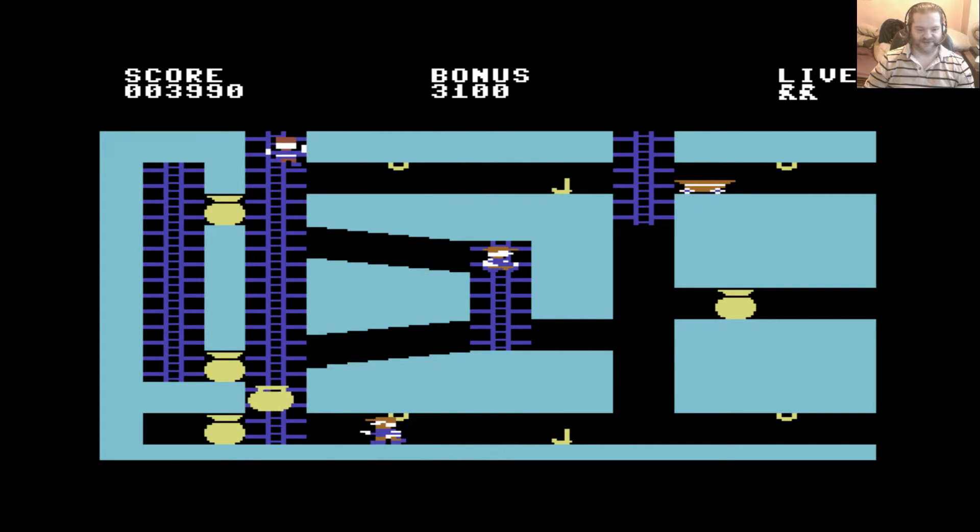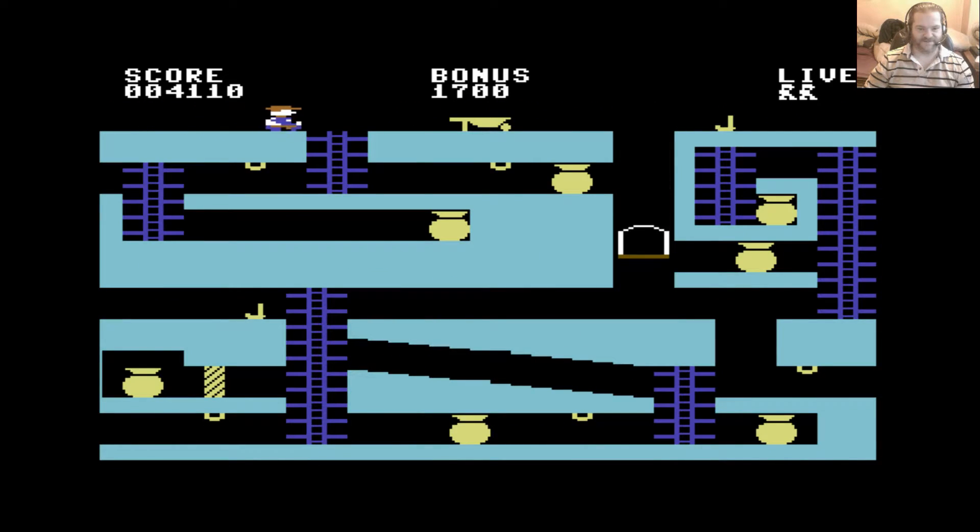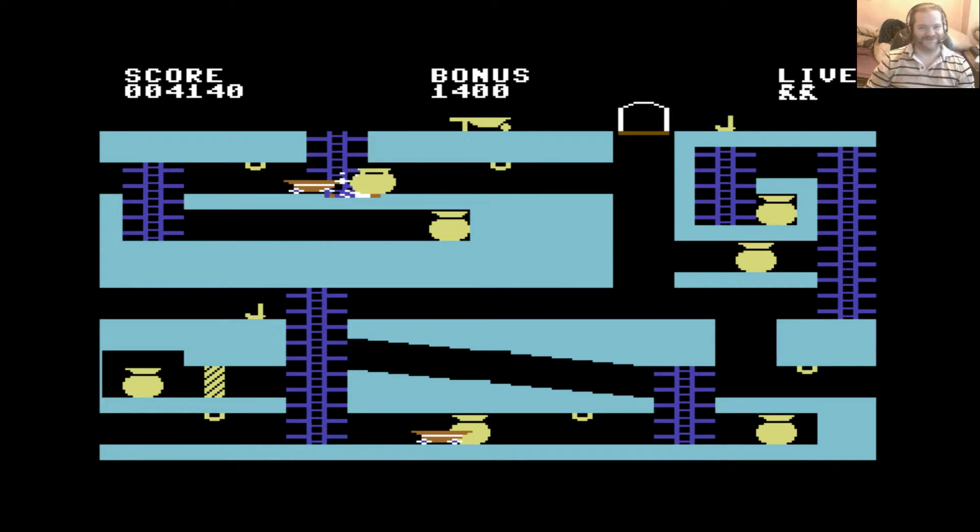Other ways of stopping these two chasing you around include what I've sort of shown you — dropping sacks on their heads, which stuns them. But they don't stay stunned for very long. My bonus, as you can see, is going down and down — if that reaches zero, you lose a life. So you've got to get a sack in that barrow fairly quickly, and I'm not gonna make it.